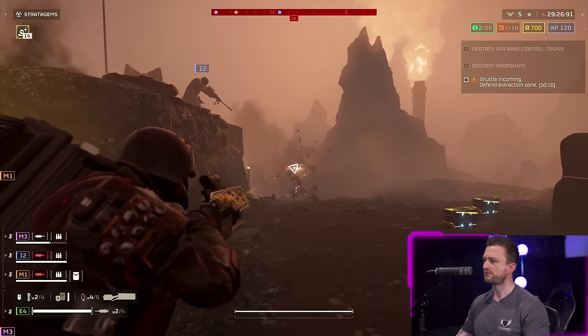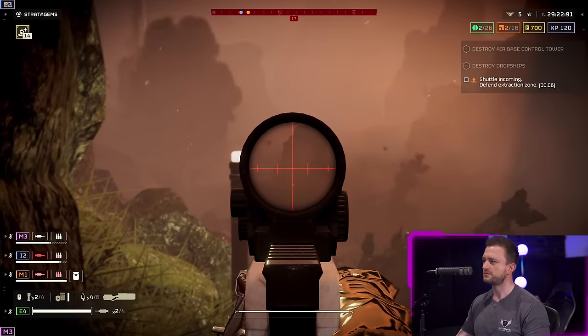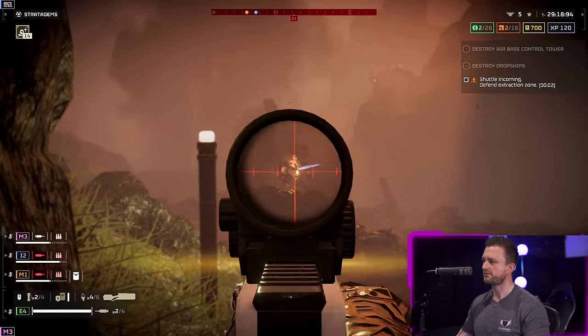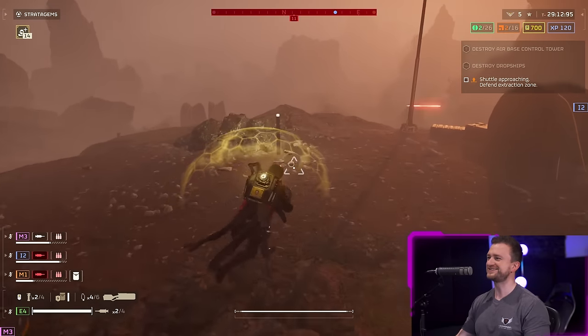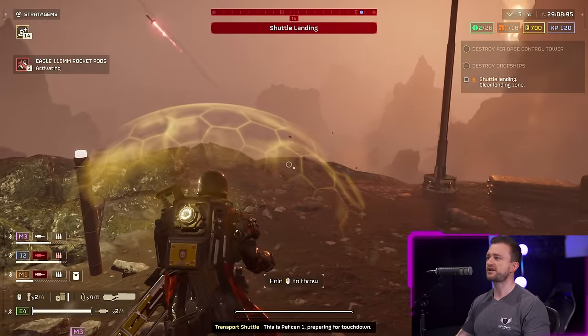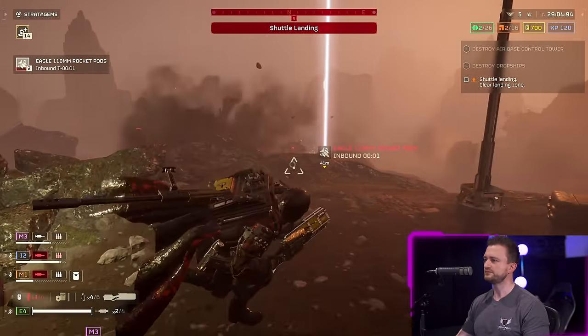At this point you're naturally wondering: does it work on tanks? Sadly I have to report that no, it does not. Along with not working against tanks, its other major caveat is that it cannot destroy bug holes or fabricators. This makes the stun grenade a risk-reward play — you want to make sure you load out in such a way that you can still destroy outposts, whether it be via packing a grenade launcher, airstrikes, or whatever your preferred method is.